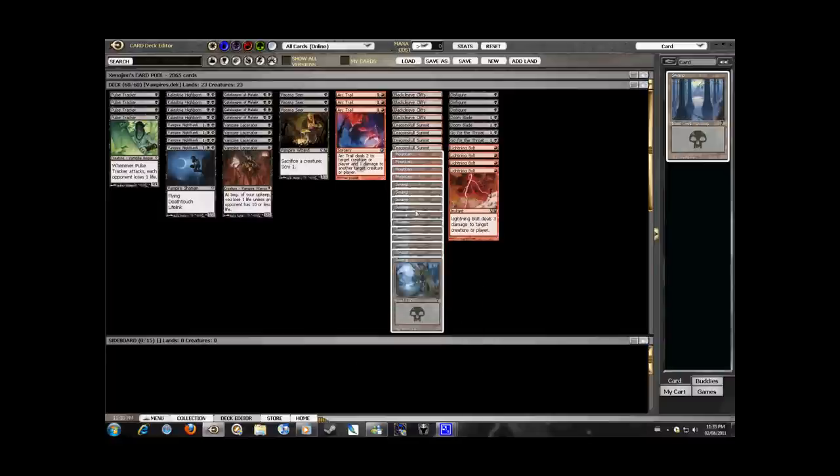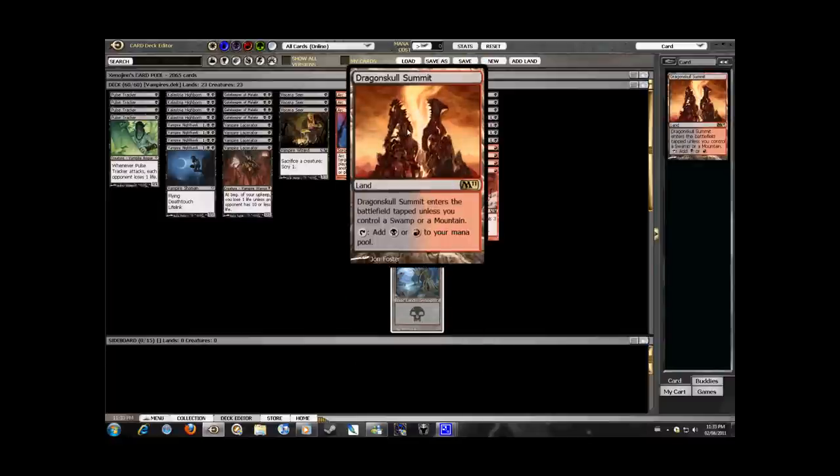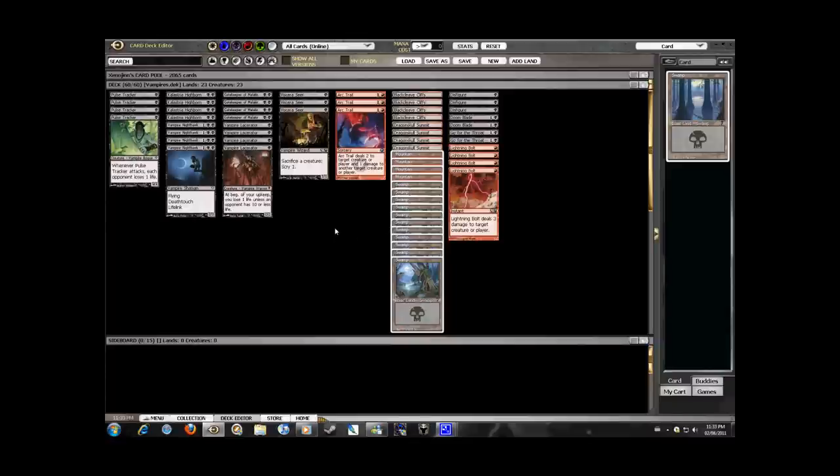The land concentration is just 11 Swamps, 4 Mountains, and the black-red mana fixers Blackcleave Cliffs and Dragonskull Summit. Now, the one thing I must mention is that this is the cost-effective version of the deck, so it's by no means perfect or the best vampire deck. It is, however, a great vampire deck that won't crush your wallet, and it's fun as hell to play.